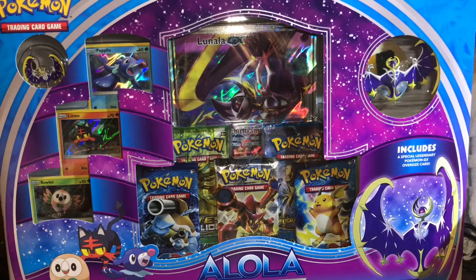Hello everyone, I am Pocket Elite and today I'll be opening the Alola collection box. It includes three starter Pokémon from Sun and Moon: Rowlet, Litten, and Popplio.